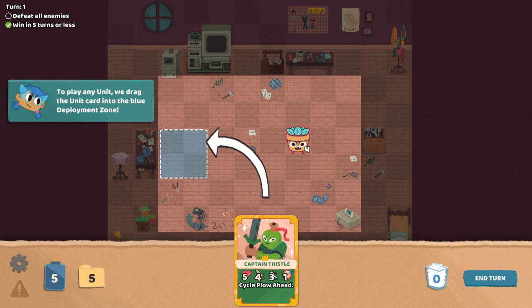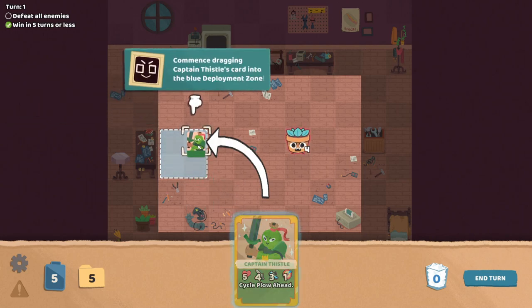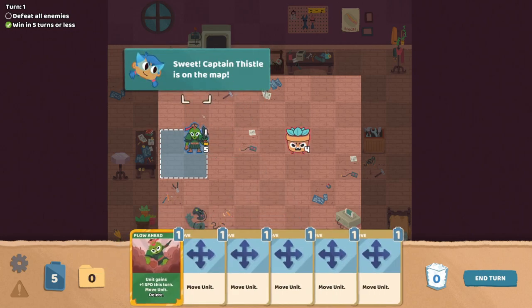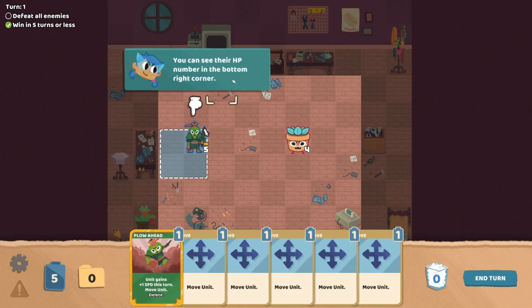To play a unit, we drag the unit card into the blue deployment zone. Captain Thistle's on the map. All right, and we just drew our cards. I also just love card games, so there's that too.